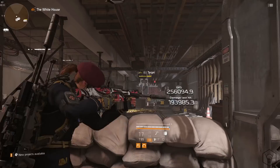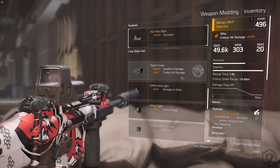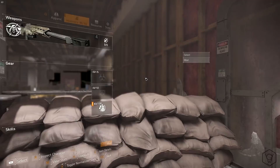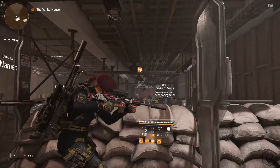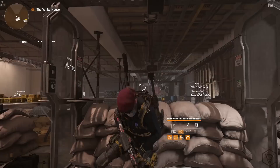Now if we put on a scope, this number should increase. Let's put on the digital scope from the marksman tree and see how much damage we do. We're doing 250k damage — that's really, really nice. Now yes, I know most of you don't want to aim in and look through the scope.